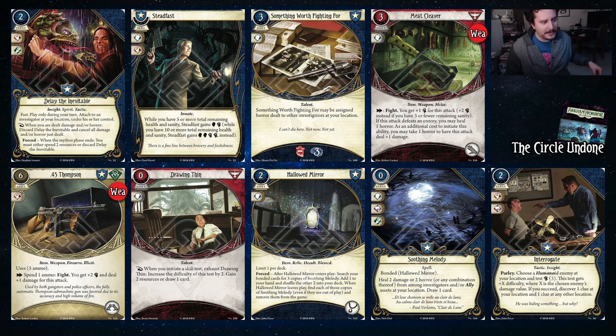Steadfast is just a super Guts or super Overpower, depending on how much total health and sanity you have. This is something you're probably going to throw out pretty quickly because Daniela's numbers will go down quicker than expected. Something Worth Fighting For is Horror Soak. Meat Cleaver allows you to fight and deal additional damage if you take a horror when you initiate the ability. If you defeat an enemy, you heal a horror, and you also get more fist boost if you have three or fewer remaining sanity. So there are a lot of different knobs you can twist with this cleaver depending on how you want to approach fighting with it. I think it's a nice option for Daniela.